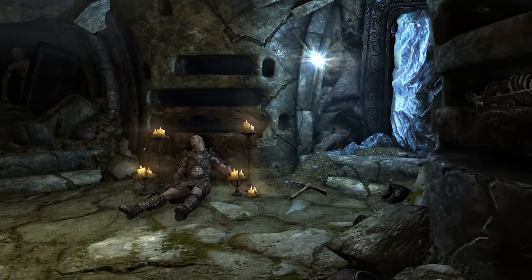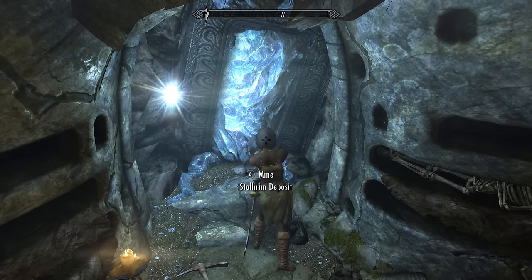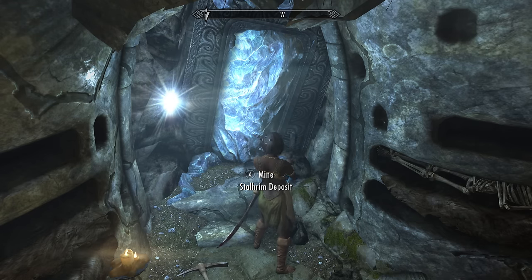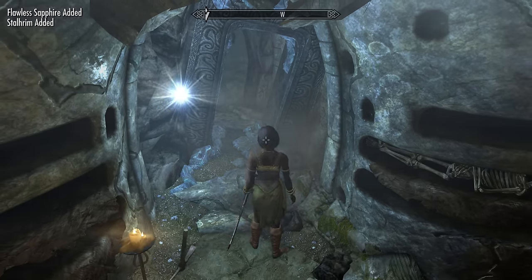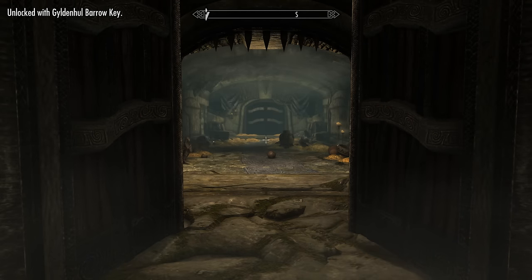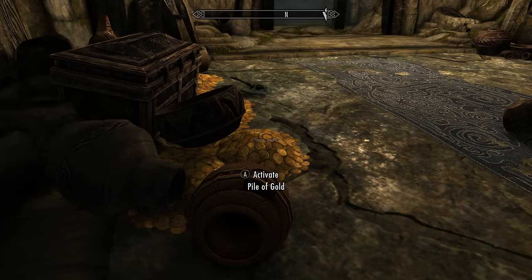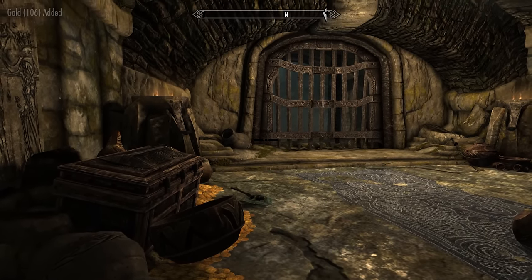Once we enter the Barrow, on our right we'll find a Staldrim deposit. We'll need to mine this away as it is actually blocking a secret doorway. Luckily we can do this because we brought along our new and handy-dandy Ancient Nordic Pickaxe. Once that's done, head on through. After opening this first door, we will enter the treasure hallway, and as soon as we touch any of the gold, the door will lock behind us. Again, just a friendly warning to save beforehand.